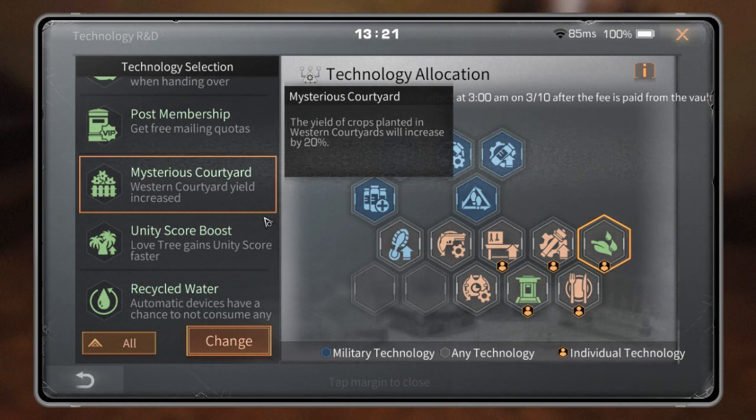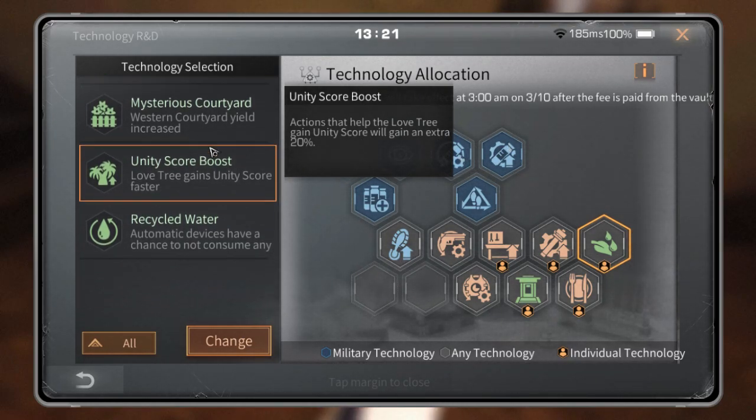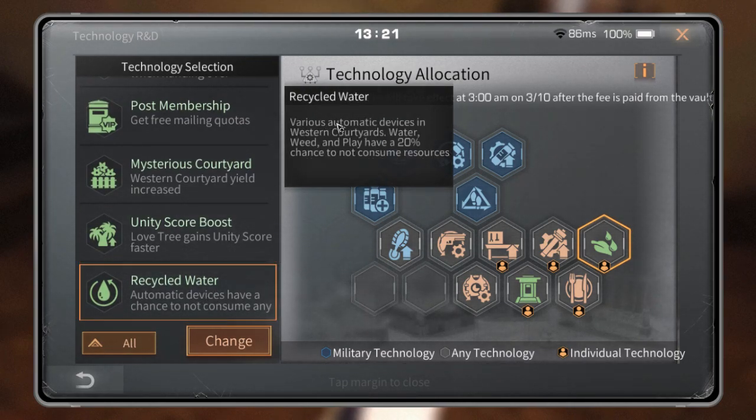Unity Score Boost just gives more score on love trees — not really recommended. Recycled Water, for automatic devices in the western courtyard, gives a 20% chance to not consume any resource when watering — I don't think it's really important either.